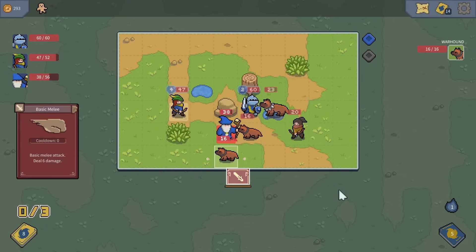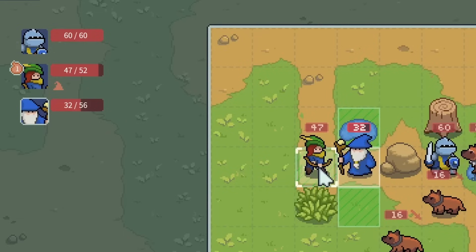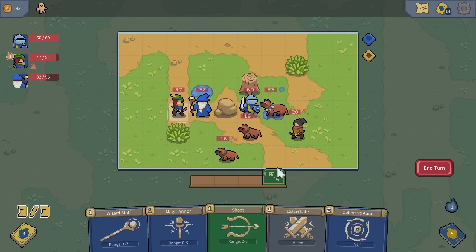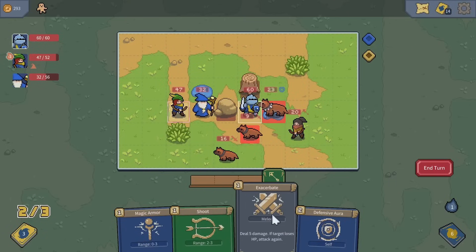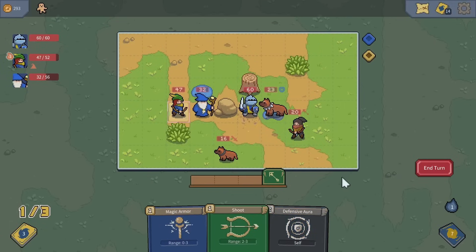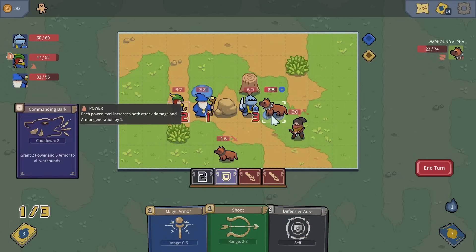Everybody's biting the wizard — let's get the wizard out of there for a little bit. Since he's next to the archer, she gets additional power, but sadly she can't hit anybody unless I move her, and I don't want to because she gets better damage. We'll use the wizard's staff to attack the dog once, then exacerbate from the knight should finish it off. There we go — reduce the numbers. We can also give magic armor to somebody, but they still want to attack the wizard, so we'll give you the armor.